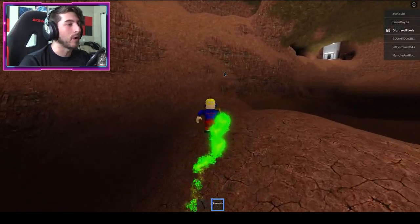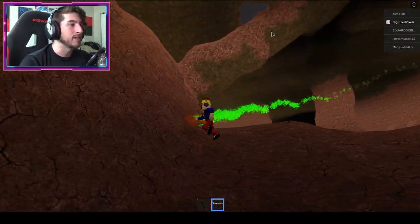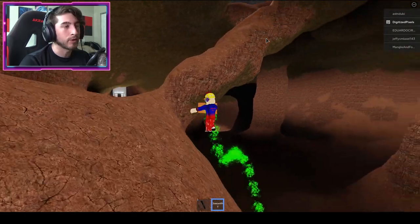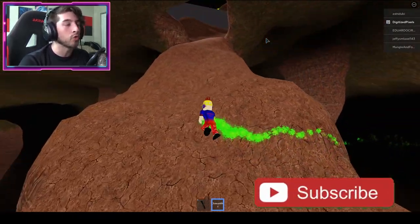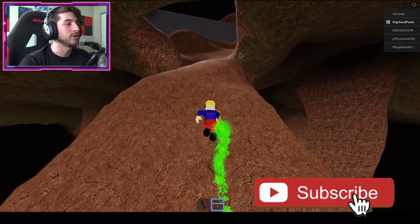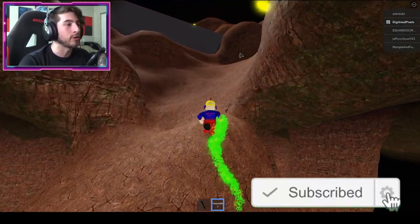Once you get the stanky Cheese Whiz, go ahead up this way and up this rock ramp, which is pretty obvious right here. This is just a very long running badge — you just have to run a lot, there are really no obstacles or anything.